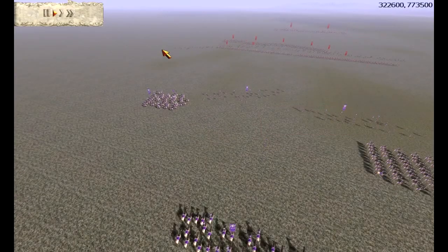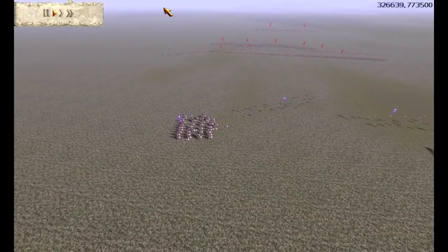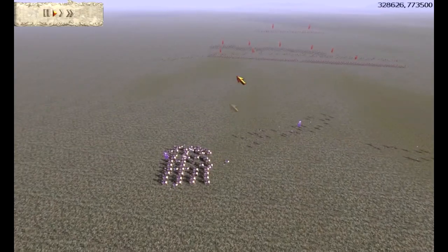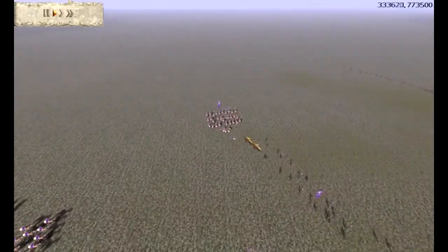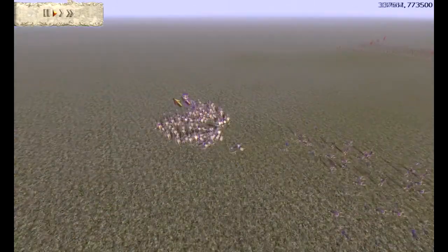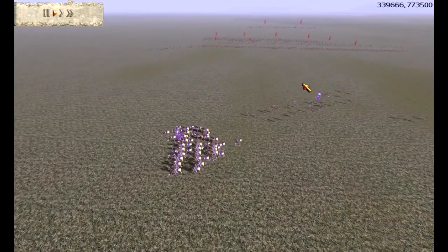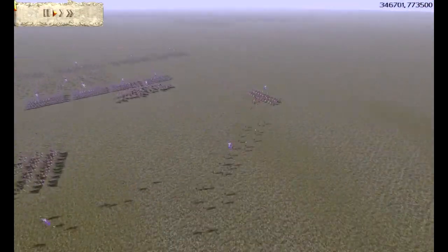Another tip when using missile troops: always try and attack the backs and the rear of enemy troops. You can see this Praetorian Cavalry unit has turned its back — or actually turned its side — against my archers. They take a lot more damage when facing away from the archers, so try and always attack the rear or the backs.